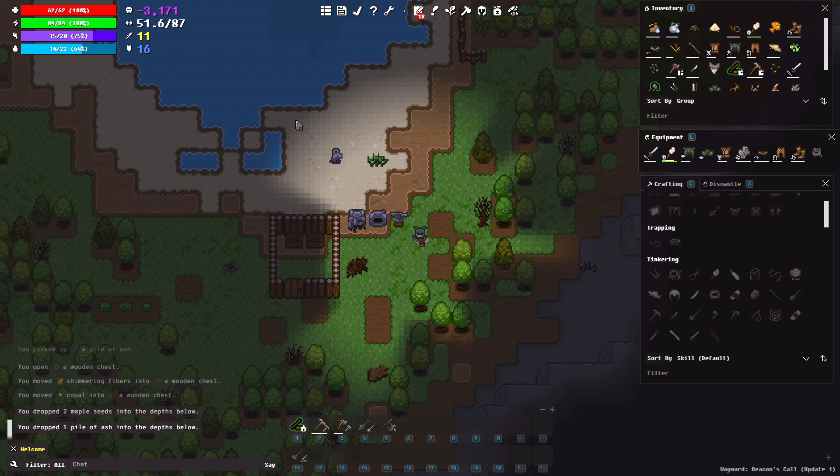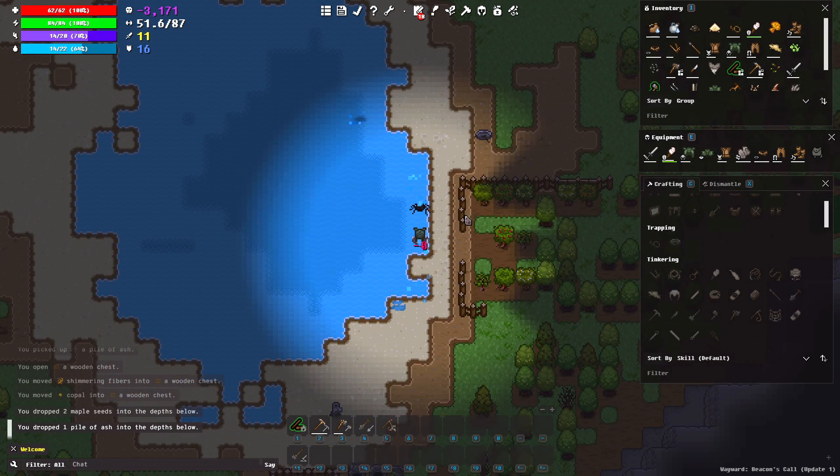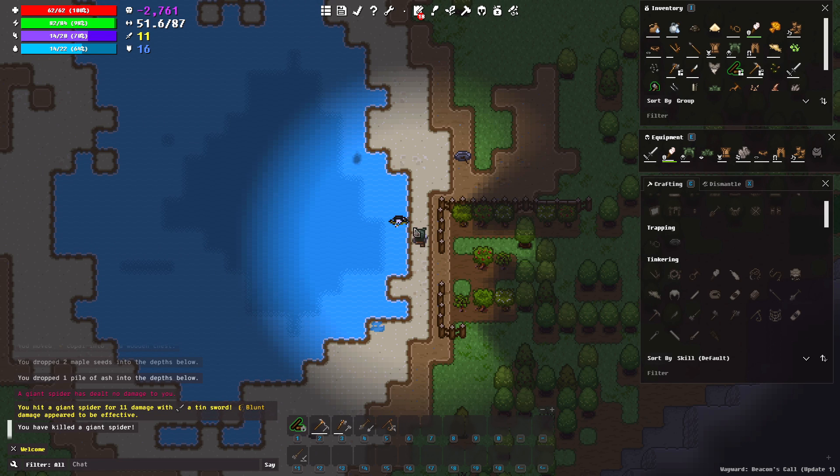Once we get the boat built, you can sail around the map, and the goal is to find six golden treasures. Once you find six golden treasures, you are allowed to escape what is effectively this game's equivalent of a Bermuda Triangle. You're trapped in sort of this alternate survival dimension, and until you find those six pirate treasures you can't get out of here. And you're going to be making armor and weapons along the way.